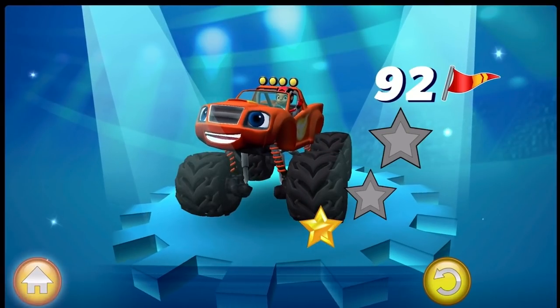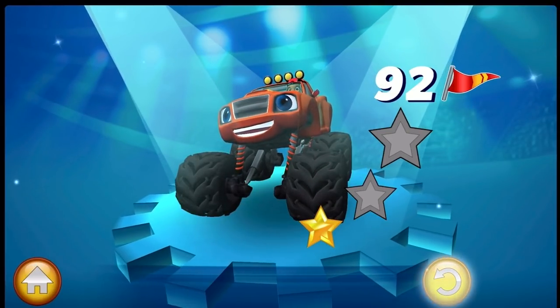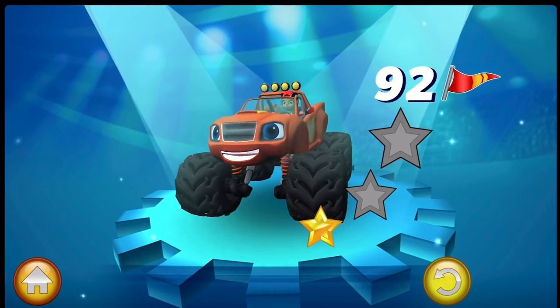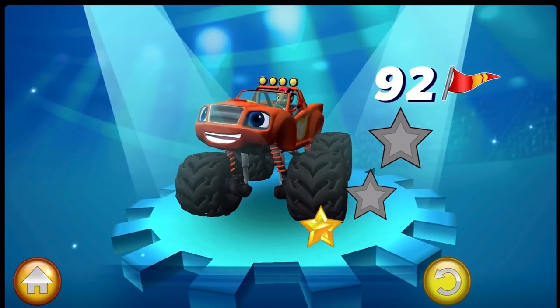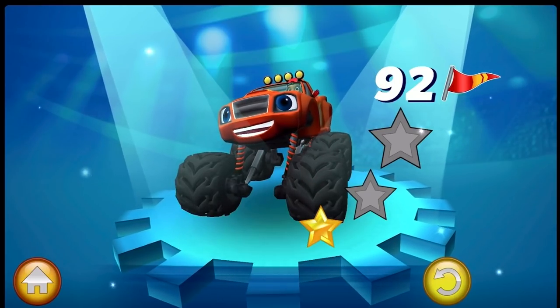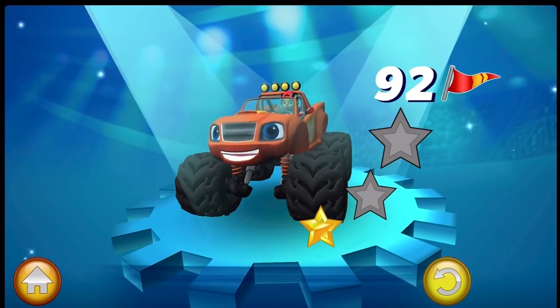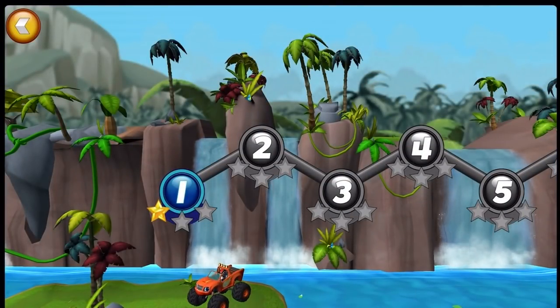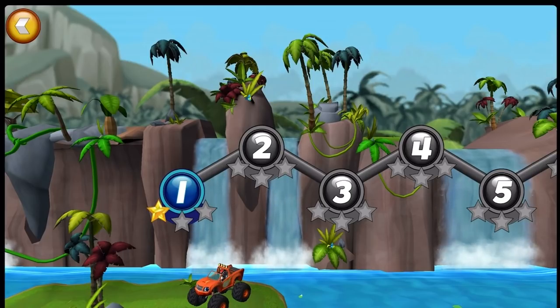Tap what you'd like to do next. To choose a different course, tap here. To race this course again, tap here. Swipe to see all the courses. Tap on a number to choose a course.